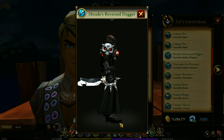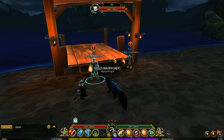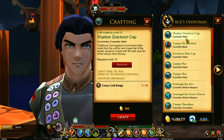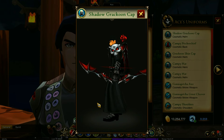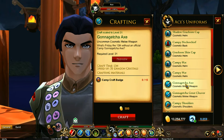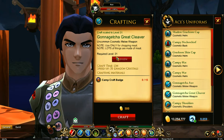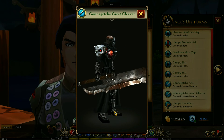You've got the charades reversed dagger. And if you talk to the other guy, he has some stuff in here that is slightly different - the Shadow Krakun, I guess. And you've got the gonna getcha axe on the other side, or the great cleaver - a nice big weapon.